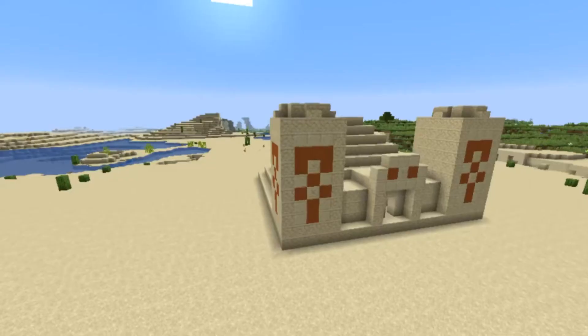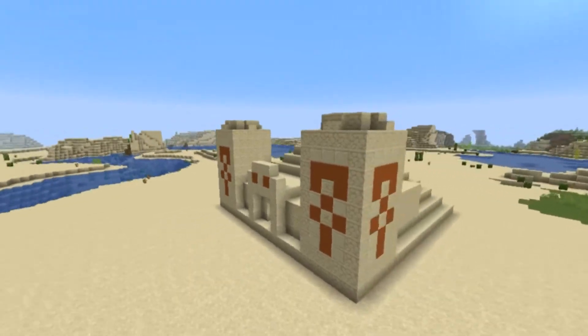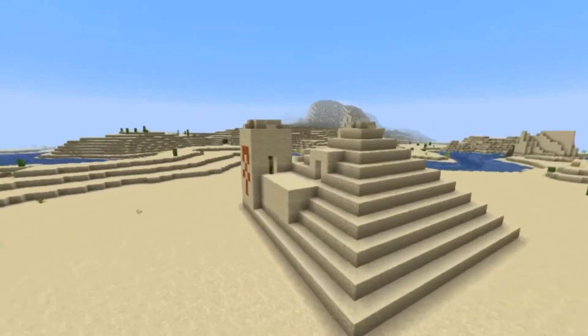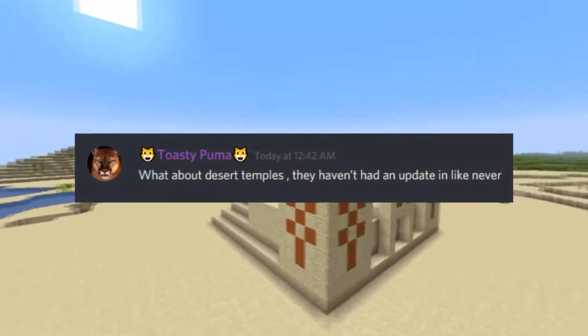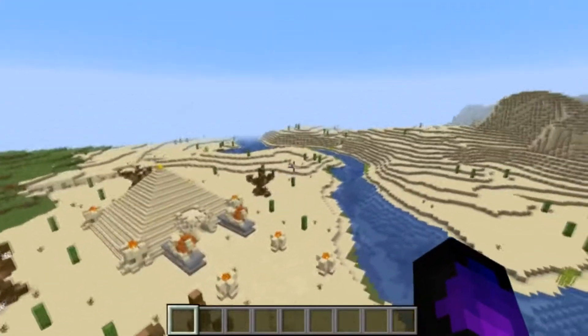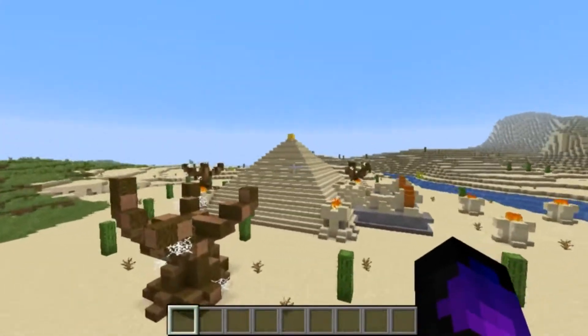Number four: desert temples. Desert temples are one of the first structures I ever came across in Minecraft — they've been there since the start, so they 100% need an upgrade. This is a suggestion from toasted puma. I've actually upgraded the desert temple to look something like this — something you'd actually want to come across in your world. It has a pyramid shape with something at the top like a gold block, a reward for reaching it.